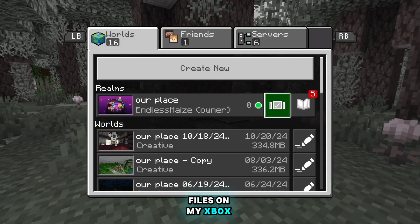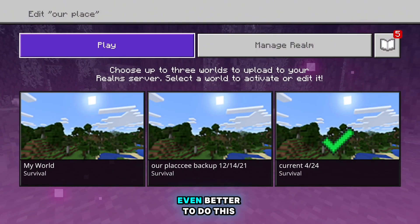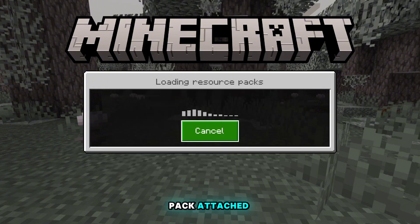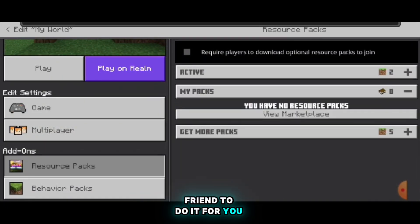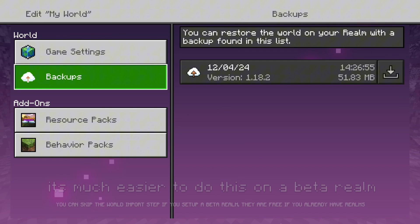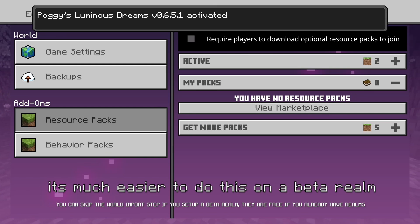On my Xbox, the easiest method I've found involves using Realms. If you have an active Realms subscription or an available free trial, even better. To do this, you'll also need to join a world with a PBR pack attached — either you host this yourself from another device like your phone, or you can recruit a friend to do it for you. Once you've joined the world with the pack and choose to download it, it will be saved in your game's cache. You can go to your realm on the normal edition of Minecraft, and you'll find the texture pack from the server you joined as an option within your list to apply a pack.